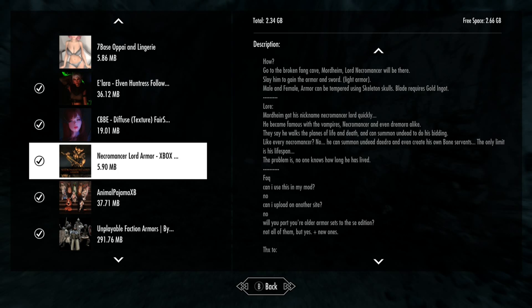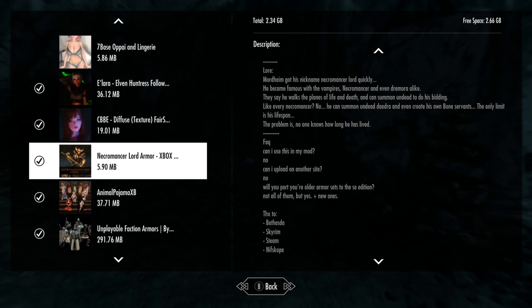He became famous quickly with vampires, necromancy, and even Daedra. They say he walks the plains between life and death and can summon the dead to his bidding. Unlike every other necromancer, he can summon Daedra and even create his own bone servants. The only limit is his lifespan — and no one knows how long he has lived.